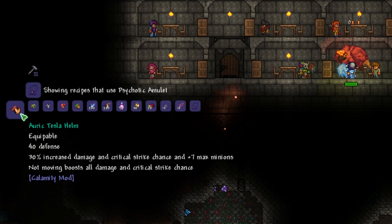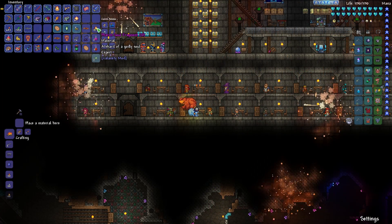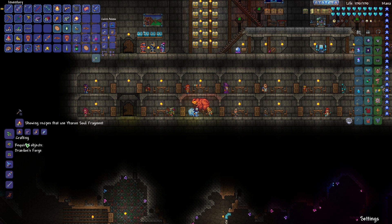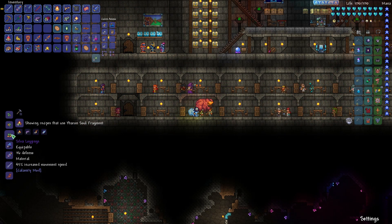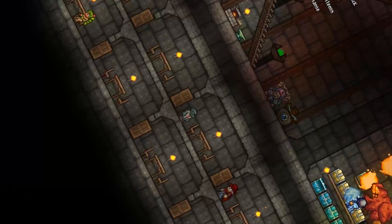Yep, knew it — we need this amulet to craft the Auric Tesla helmet. Man, we only got 18 out of 45 Yaron soul fragments for the Silva armor and we get like what, five to seven fragments per Yaron kill. We need this.